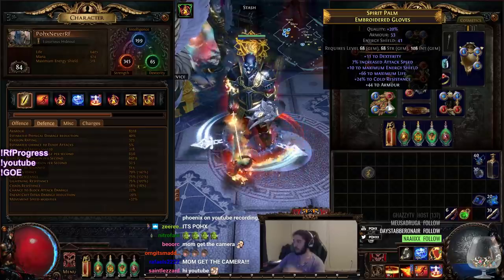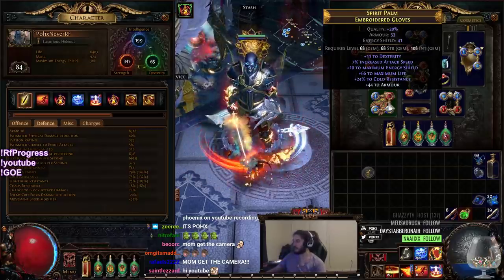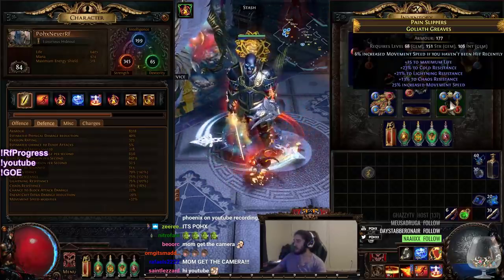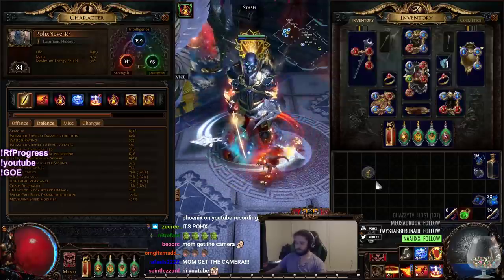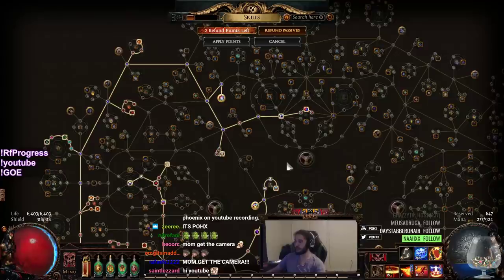We're LE weakness capped except for our lightning, but we've got 6 endurance charges so we're pretty much LE weakness capped. Our gloves have to get upgraded to armor but they're okay — they give attack speed and life essentially. Boots are the same thing, pretty garbage. Belt is pretty poo-poo. As for our tree currently, we're level 84.